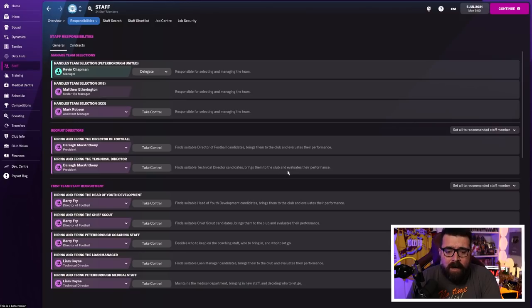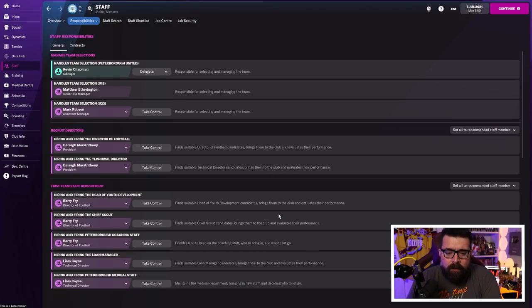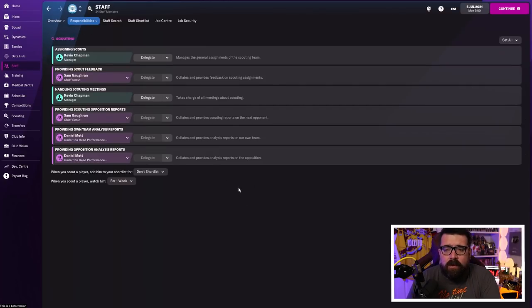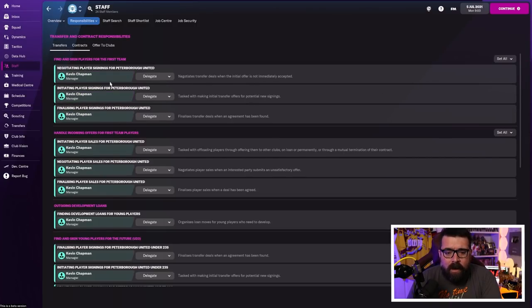You can still hire and fire your own staff if you want to — you might decide after a while that you want to take control of hiring your own assistant manager or coaching staff, and you can do that. But I would suggest at the start, delegate loads of stuff to your backroom staff while you're learning other things. At the start of the game, you have to learn tactics — so don't worry necessarily so much about scouting early on. We all like to play around with transfers, but maybe you want someone else to sort out loans for young players. Believe it or not, you can even delegate transfers to be done by the club as well if you just want to do tactics and coaching.